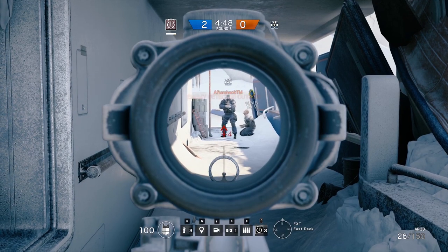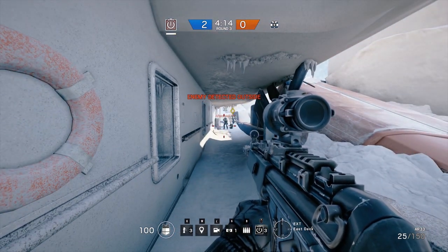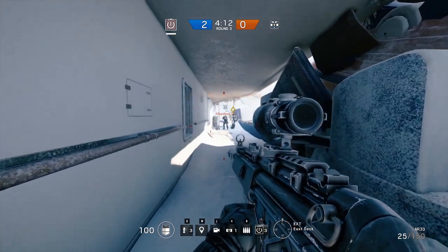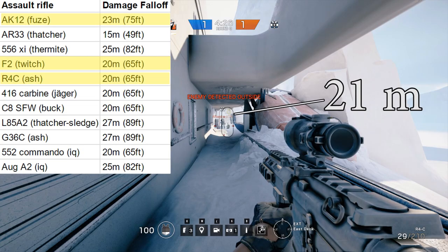And now let's have a quick look at the damage falloff. This is the range at which your assault rifle will start doing less damage. You'll be doing full damage with each of the three chosen assault rifles up to 20 meters, and with the AK12 even up to 23 meters. But then they'll start doing less and less damage the further you go. Most firefights are around the 10 to 15 meter range, so I'm definitely happy with the range on these rifles.